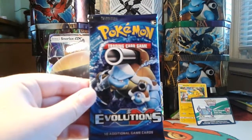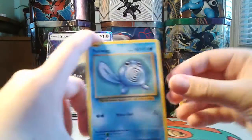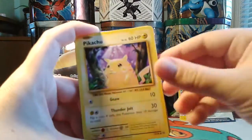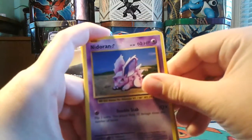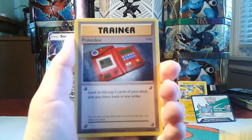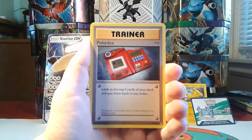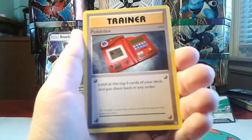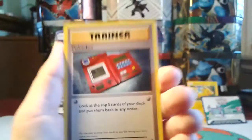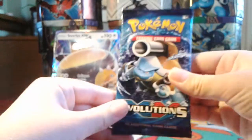Let's open this Evolutions pack with Mega Blastoise. We get Poliwag, Pikachu, Ponyta, Nidoran Male, Vulpix, De-Evolution Spray, Pokedex, Porygon, Reverse Hollow Poliwirl, and Dugtrio. Not a great pull out of that pack.